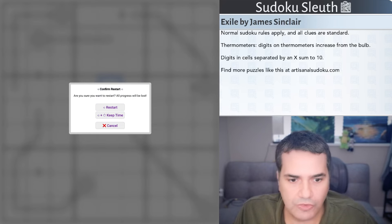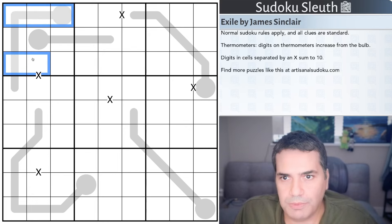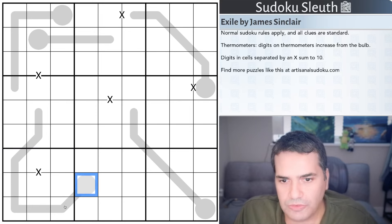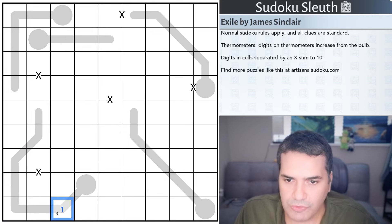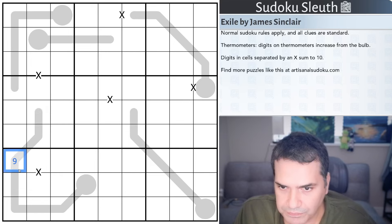I'm going to restart the clock and see how I get on. Observing box one and box seven — in box seven, this thermometer cannot have the digits one or nine on it. One can never be halfway up a thermometer because that would require a zero before it. Nine can never be halfway up because that would require ten and eleven after it. So one and nine are not in any of these cells, and eight is also excluded since there are two cells above it — so these cells do not contain one, eight, or nine.